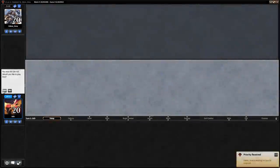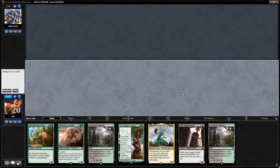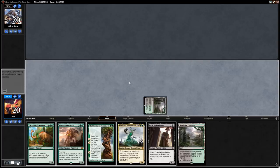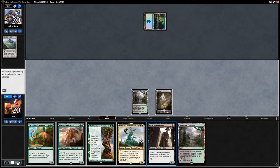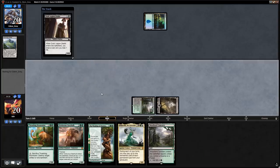Onto the next one. We're on the play and this hand is okay — not amazing. Woodland Cemetery comes in tapped which doesn't help; only the Zealot as an early play and we're a bit heavy on five-drops. I'll keep. Opponent gets an Island from Evolving Wilds — Swamp is a good draw. Let's play Dusk Legion Zealot and next turn Brontodon on curve.